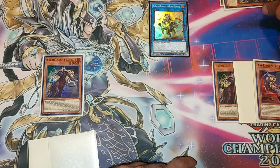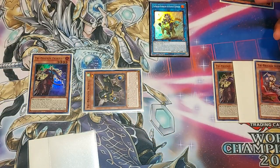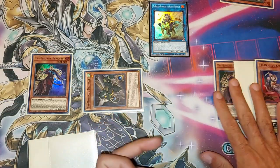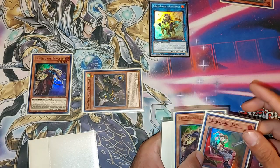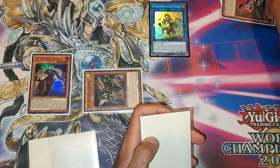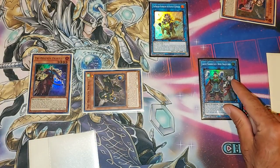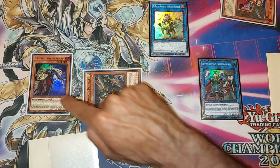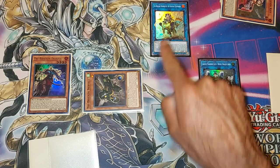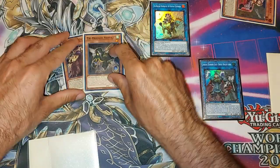We're going to summon Nerval in this scenario — you could summon Nerval or Kit because you haven't used their effects to banish. After we summon Nerval, we're actually going to banish the two and summon Ancient Warriors Oath — Double Dragon Lords. What's really good about this combo is that this is only four summons so far. On your fifth summon you're going to make your Appaloosa, and your Appaloosa is going to have three negates.